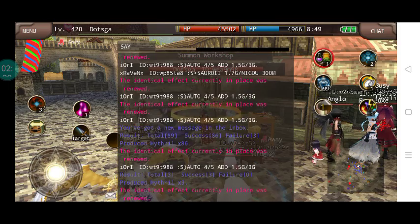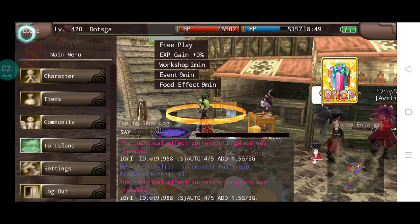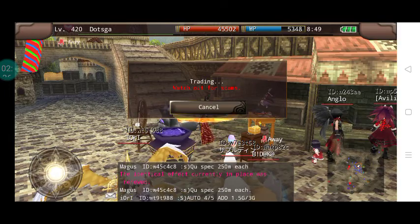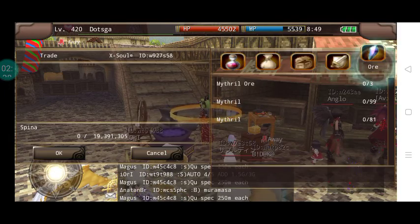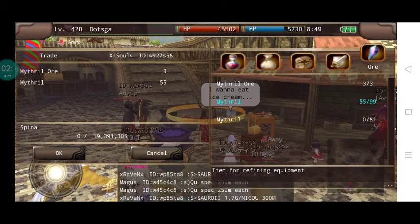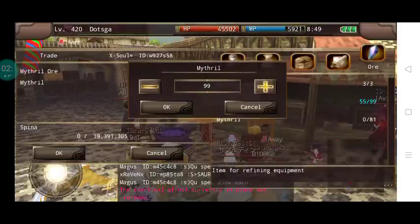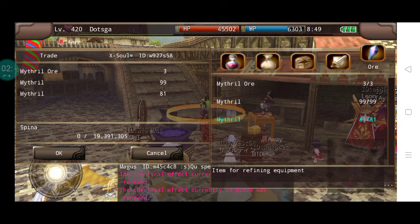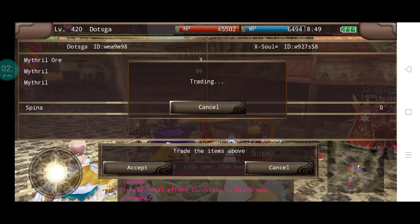Anyway, you can see that we're done. The reason why there's excess mithril is because you need at least four pieces of mithril ores to produce either one or two pieces of mithril.